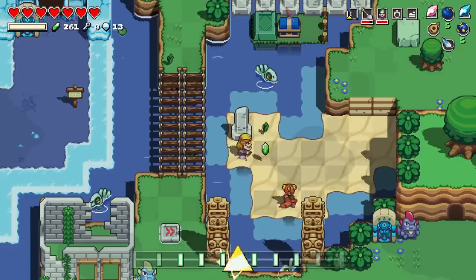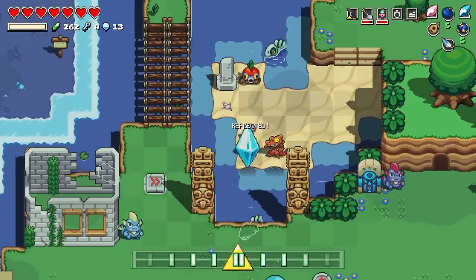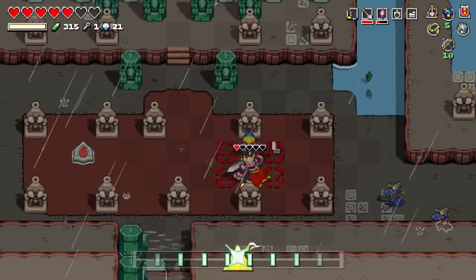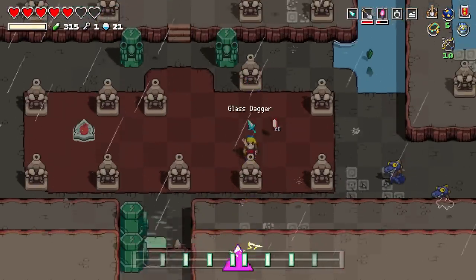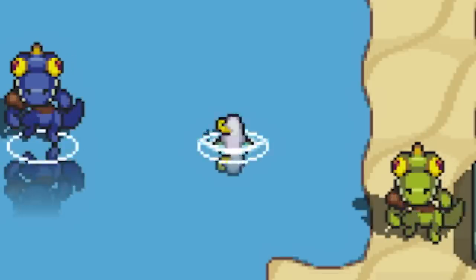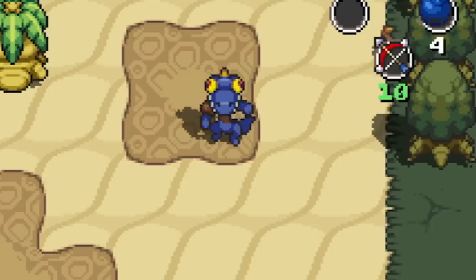Each of these locations, like Lake Hylia, is plagued by different varieties of infamous foes, and you never know which direction they'll attack from. Even a stroll down the beach could turn into a life-or-death encounter with evil Zoras, Octoroks, the Zolfos, and the like.